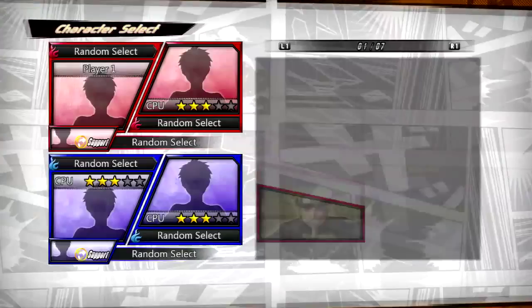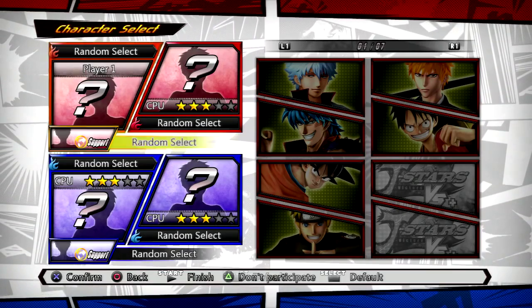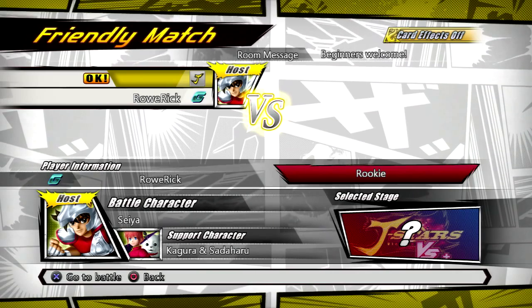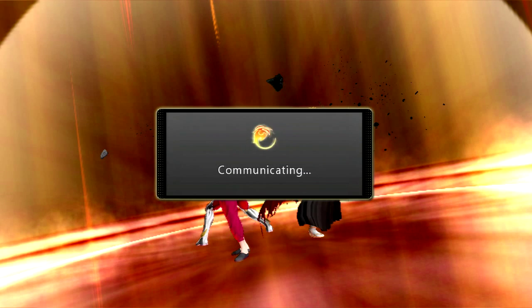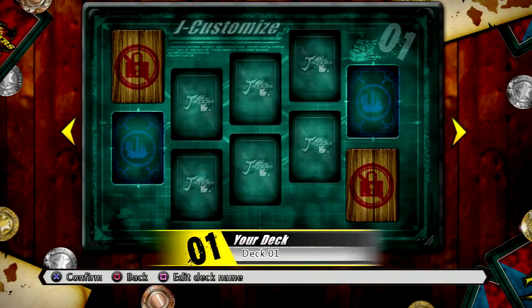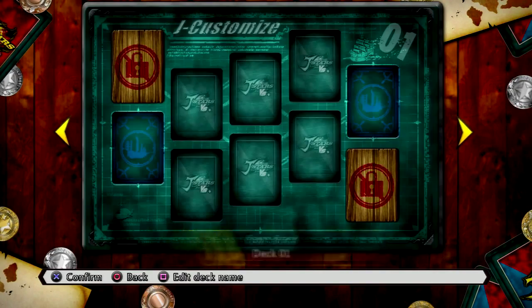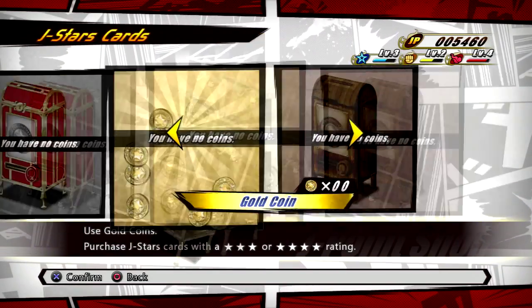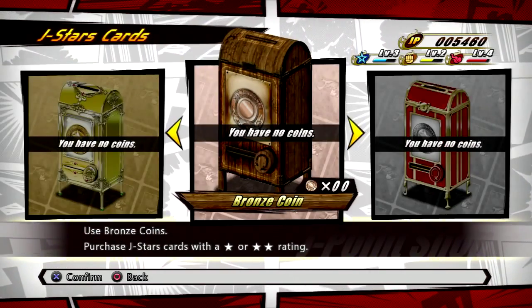Free Battle lets you play quick matches using custom settings and also allows you to play with another player. I don't have much experience with Online Battle, as my connection is actually pretty crappy. The one match I got to fight in got disconnected in the middle of my Victory Burst. J-Customize allows you to customize your fighters with upgrades using cards from the shop, however you have to earn special coins in order to use this feature, and I have yet to earn any.